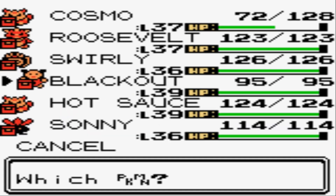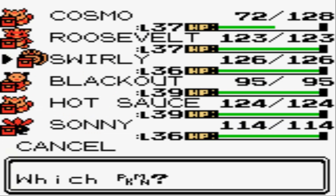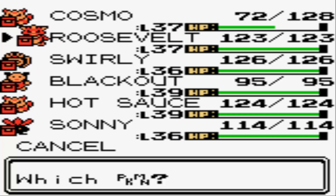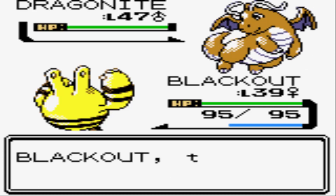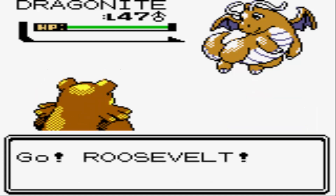I have three Pokemon that know Ice Punch: my Elekid, my Ursaring, and my Politoed. I can't stick around with Elekid though, because he's just gonna get one-hit killed, so I need to save him. Ursaring I know can take at least one hit. I'm gonna save Politoed for the end. I'm hoping that all three of these guys can piece together each of the three Dragonite kills as a team.